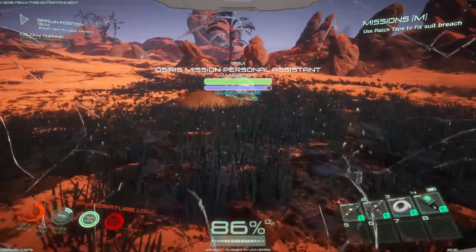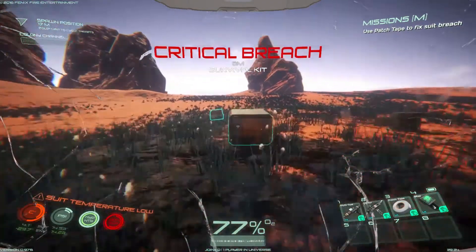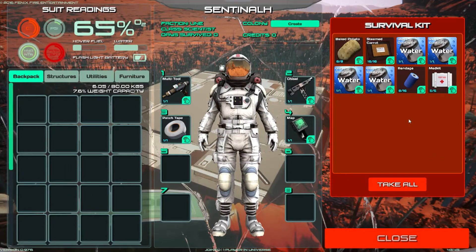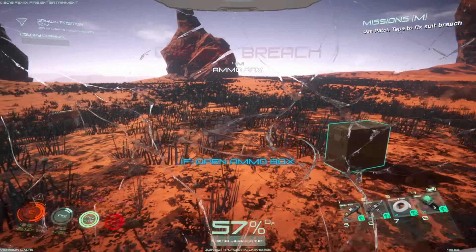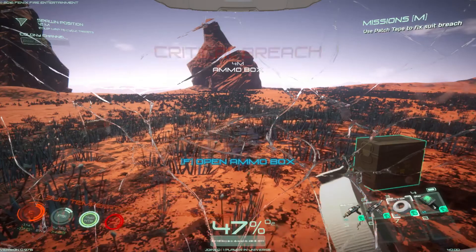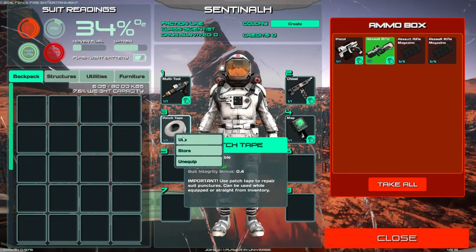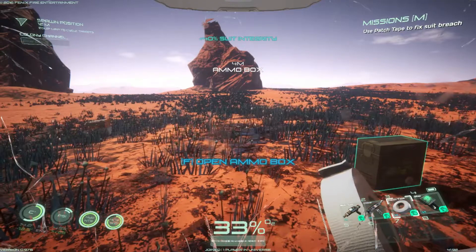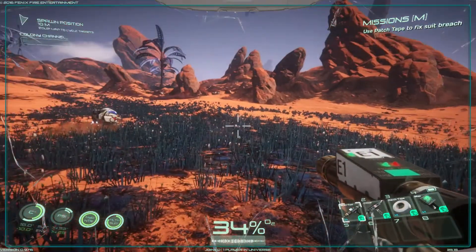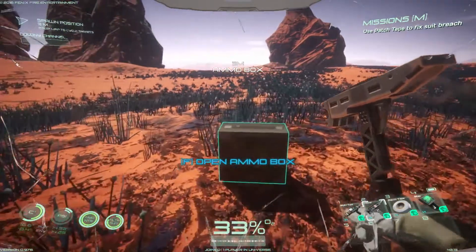We have some sort of critical breach. How do we fix it? Patch tape — is it in our survival kit? I just have it. Here it is, it's number 3. How do we use it? 'Can be used while equipped or straight from inventory.' I'd appreciate it if you would actually use it. Okay, so we're not dead. Our O2 levels are going up.